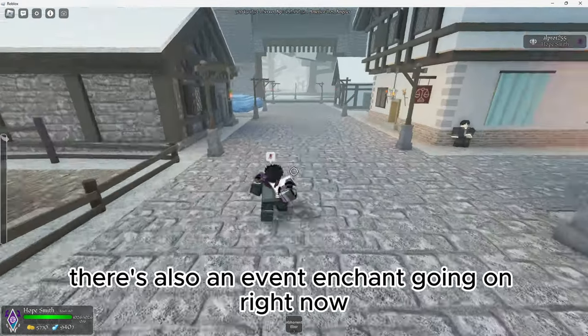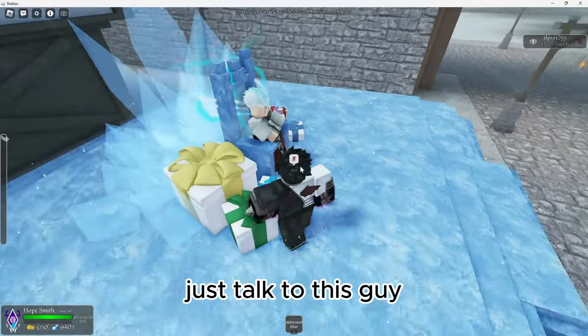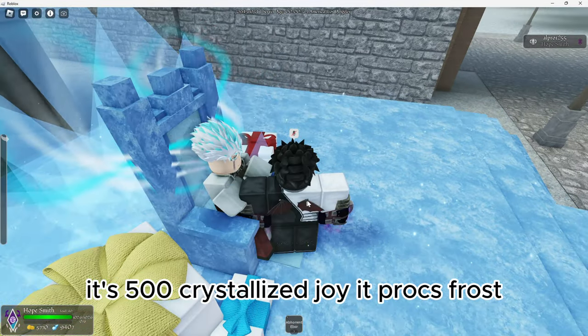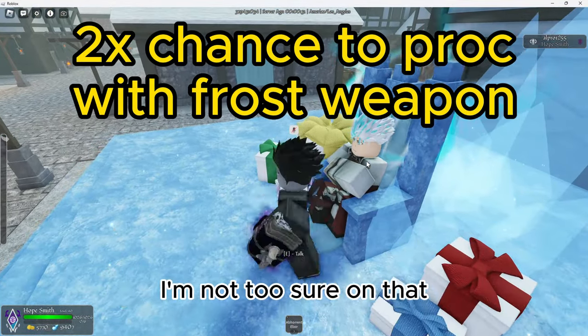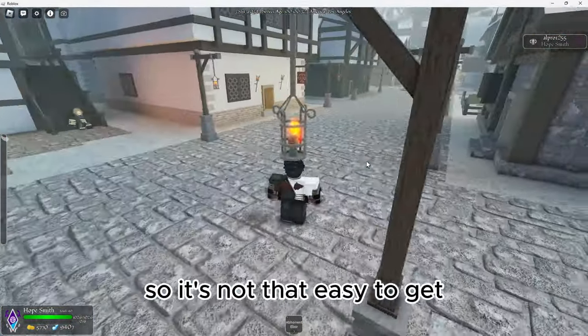There's also an event enchant going on right now. There's an event going on, there's an enchant, and it's right here — just talk to this guy. It's 500 Crystallize Joy. It procs Frost, and I think if you use it with a Frost weapon it might do something special, but I'm not too sure on that. It's 500 Crystallize Joy, so it's not that easy to get.